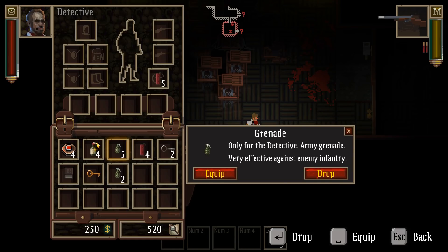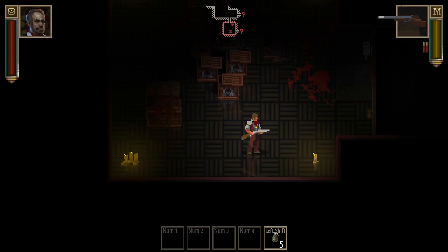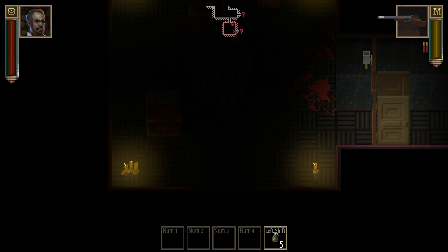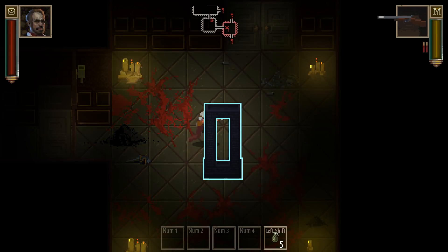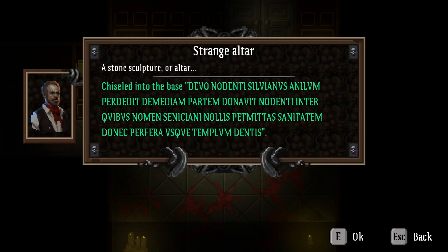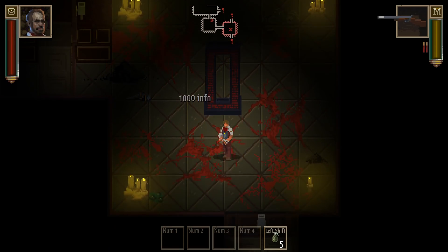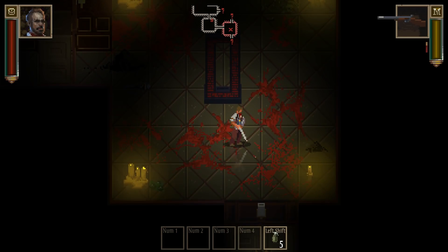Let me swap in grenades instead of TNT — grenades blow up faster. There's a stone sculpture, or altar. I can closely inspect it, place my hand on it, make an offering, or leave it. Let's just inspect it. Chiseled into the base — Cthulhu. Yeah. Oh, now it's glowing.